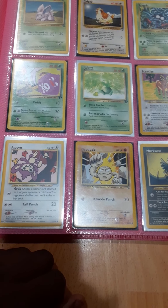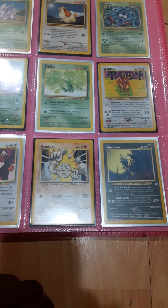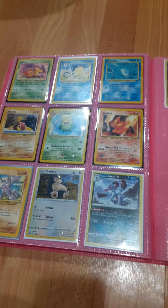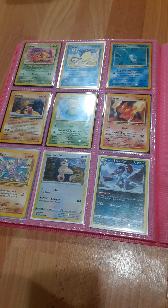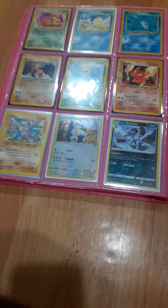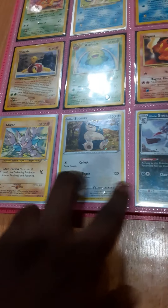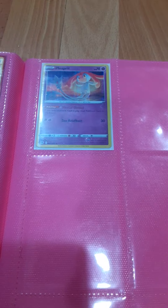Bottom right is Aipom — one of my favorite monkey-based Pokemon. Middle card is Geodude. Bottom left is Murkrow. Then we have Paras top right, Qwilfish middle, Meowrade top left, Shuckle middle right, Skiploom middle card in the middle row, and Slugma middle left. Bottom right is Gligar, bottom middle is Snorlax — this is from a newer set — and bottom left is Hisuian Sneasler. And the last card on this one is Mesprit.